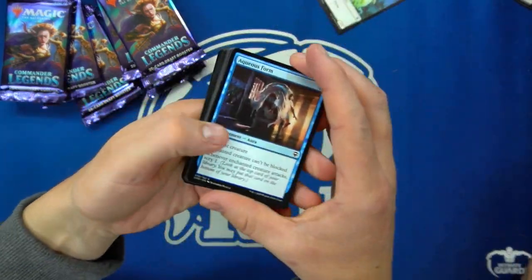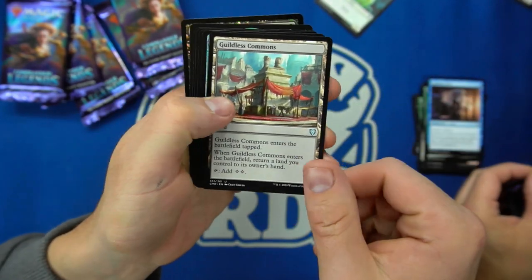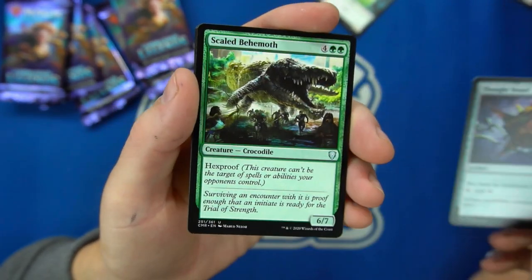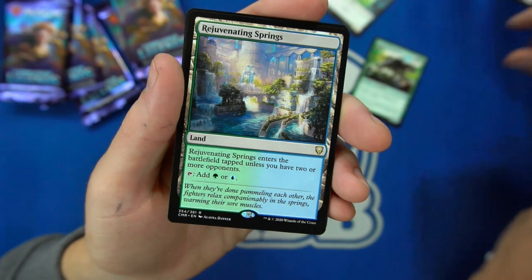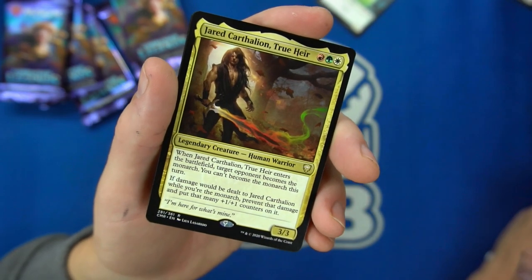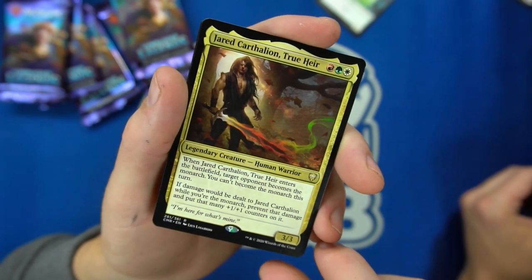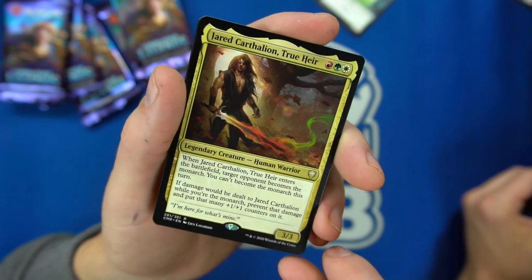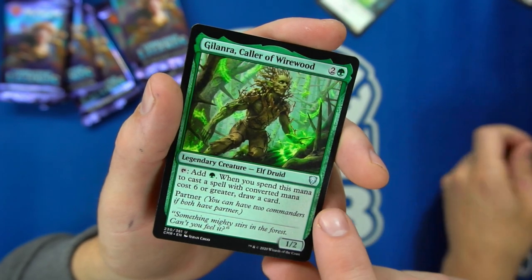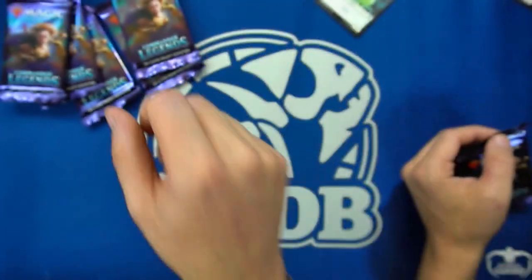So here is my lineup: the Guildless Commons — the bounce land for colorless, a Thought Vessel, that card got expensive. It's the Rejuvenating Springs. This set is just — yeah, this is like better than Double Masters. Jared Carthalion True Heir: enters and target opponent becomes the Monarch; you can't become the Monarch this turn if damage is dealt to Jared; while you're the Monarch, prevent that damage and put that many +1/+1 counters on. And then the Card of the Wild, which adds green; when you spend this mana to cast a spell with mana cost six or greater, you draw a card.